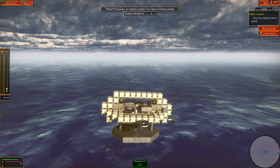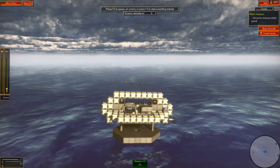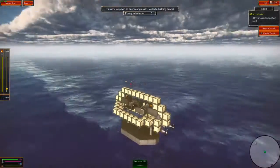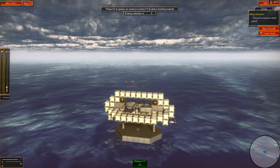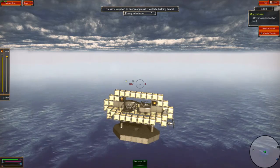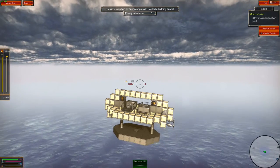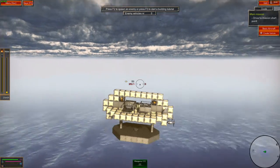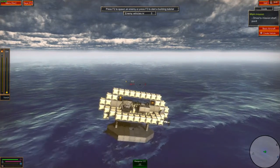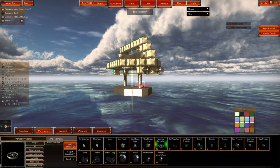We'll pull the vertical propellers off and see the difference going up and down. Without them, the ship is just sitting there — it is a little slower going up. The heavier your ship is, the more those propellers will affect your ascent and descent speed. Something else to take into account.